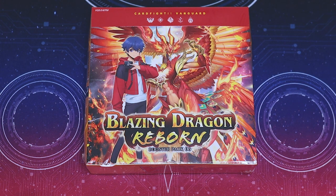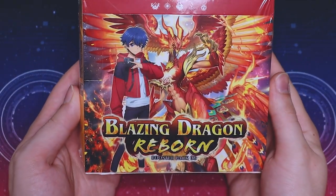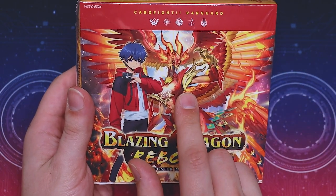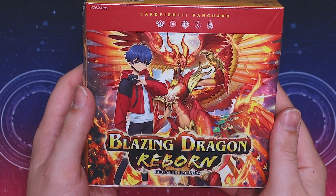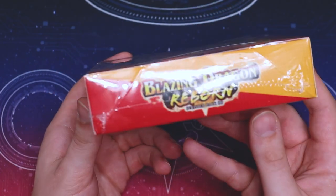Hey everybody, welcome back to another unboxing video. Today we're going to be opening up DBT-06, Blazing Dragon Reborn. This is where we're going to be seeing the new support for Crossover Dress with the new Nirvana, and we're also going to be having some new support for Leonorn and Youthburg.